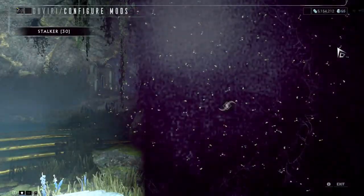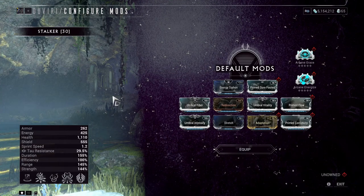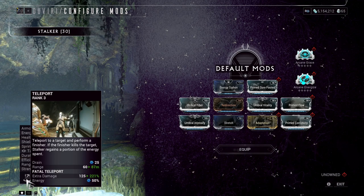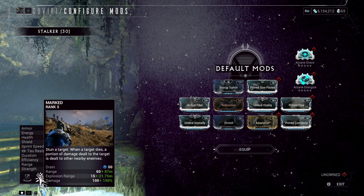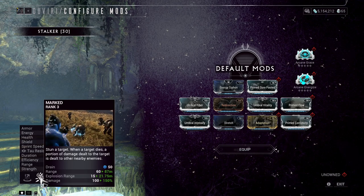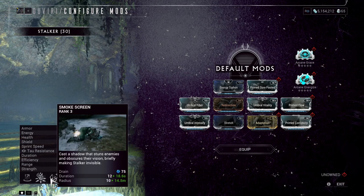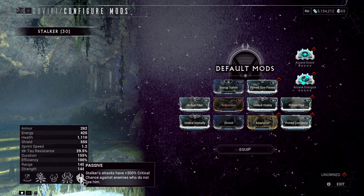Let's see his abilities — this is the interesting part. The Scythe is just insane, we'll see that in a couple of minutes. The first ability is Teleport, which I think is from Ash — once you activate it, you get behind an enemy and can kill them. The second one is Marked, which I think is from Helminth. The third is Smoke, which makes Stalker invisible by putting something in your enemies' eyes. The fourth one is Punishment — I think it's like Wukong's ability. The passive: 300% critical chance when enemies are not looking at us — that is quite good.